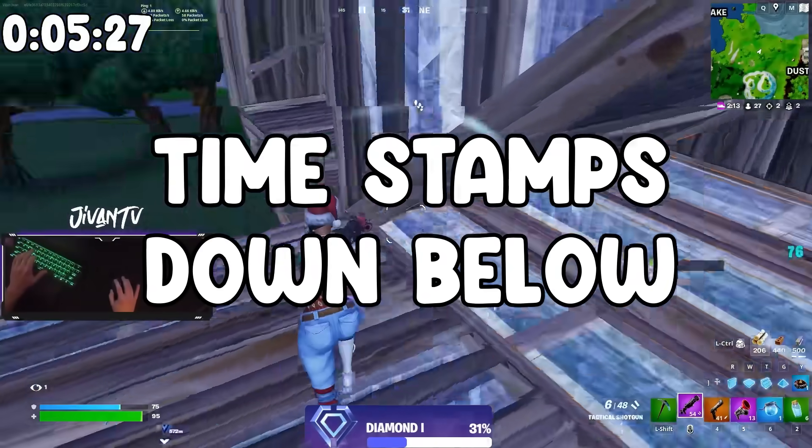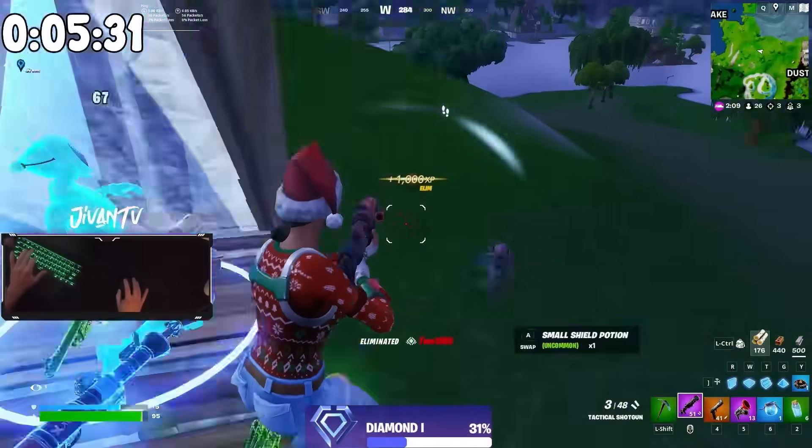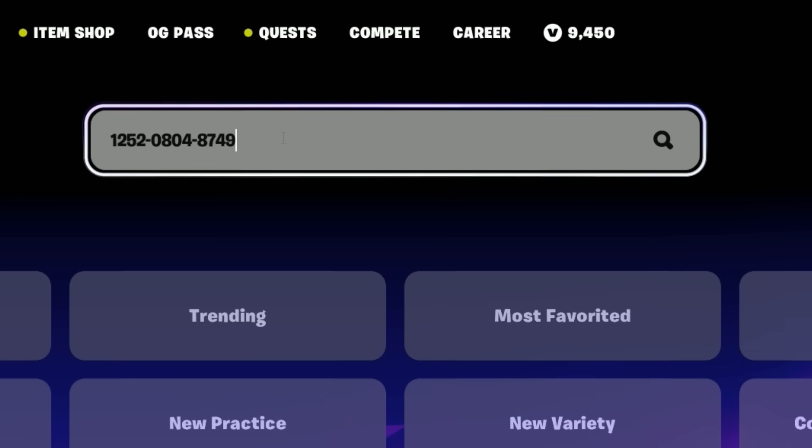The first thing you need to know is how to work the new layout in the hub. I know it sounds stupid, but a lot of people don't know how to search for creative maps. All you gotta do is hit this search bar in the hub and paste the code of the map you're looking for up here.